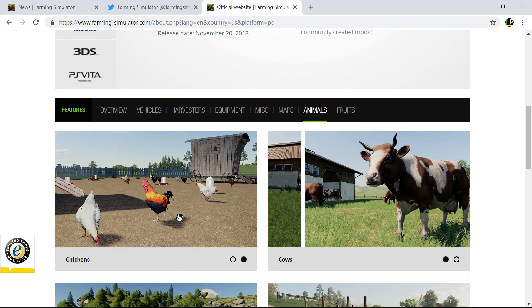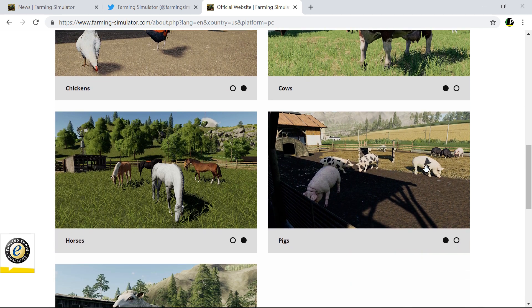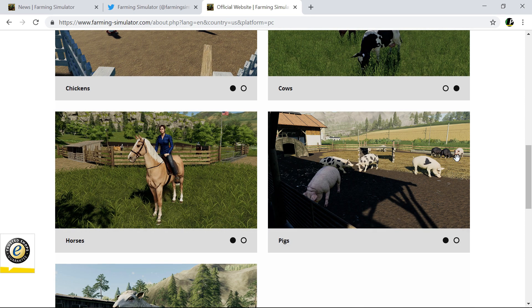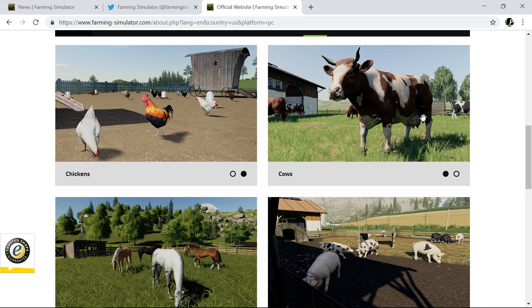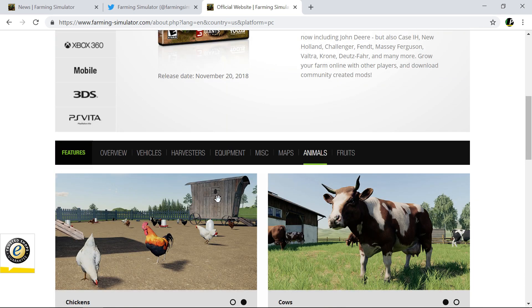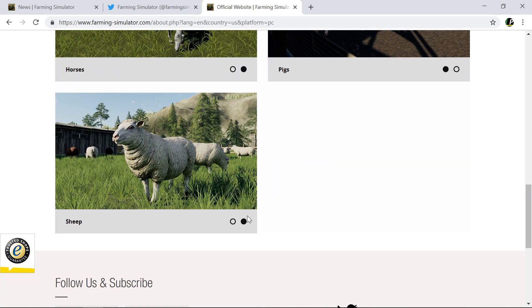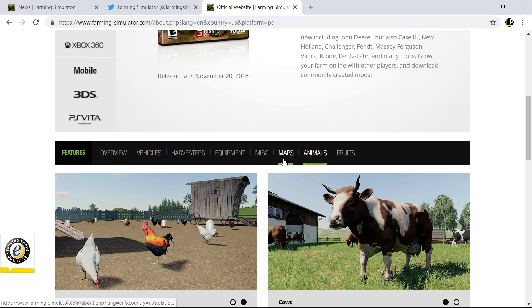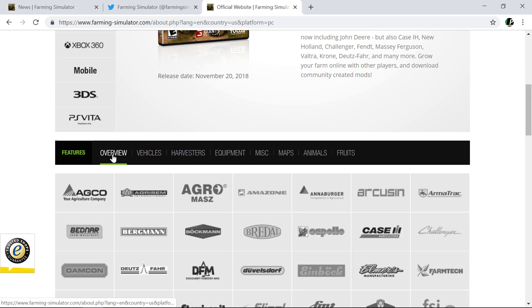You can actually pick what kind of each animal you want — white pigs, spotted pigs, heavily spotted pigs, and so on. Same with cows, you can pick all different colours, and horses too, and sheep. I'm pretty sure you can do it with chickens as well.